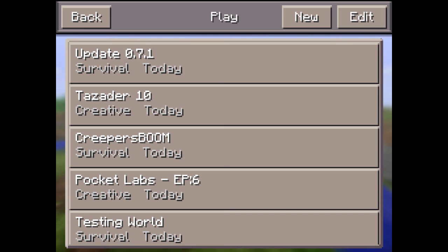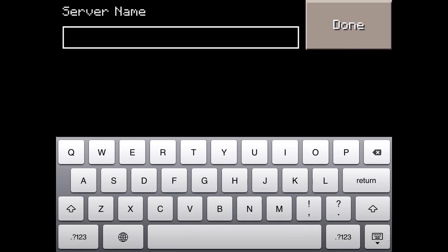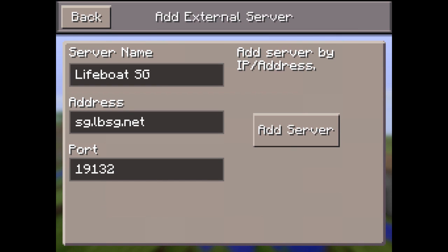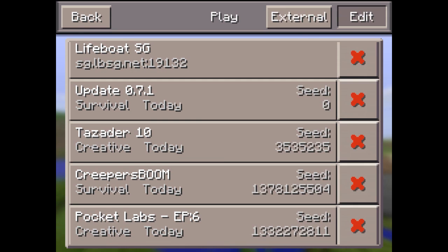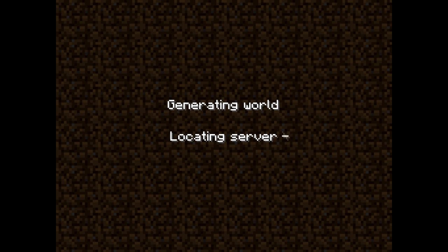However, they have added a new IP feature. What you do is click Edit and then External, and this basically adds in a brand new server — it's a lot like Minecraft PC. It's really great because now we can continue to join our favourite servers. I'm just going to join the very famous Lifeboat Survival Games 1. You guys will probably know of this server. I'll type in the IP: SG.LBSG.NET, and the port is exactly the same. Then I'll click Add and there you go — it's right at the top. You can edit and delete it.